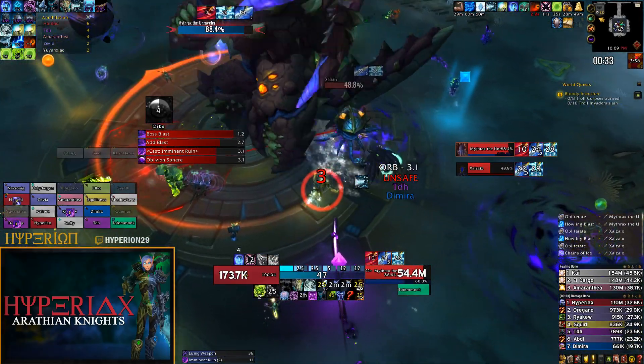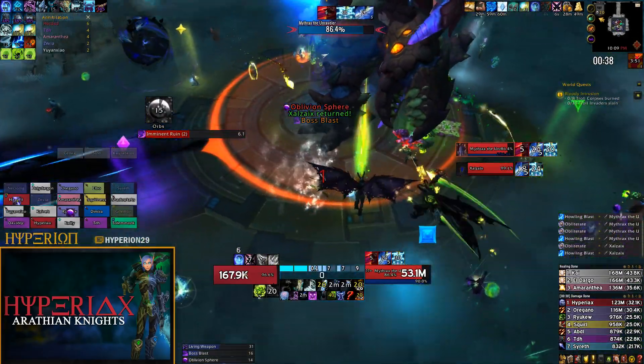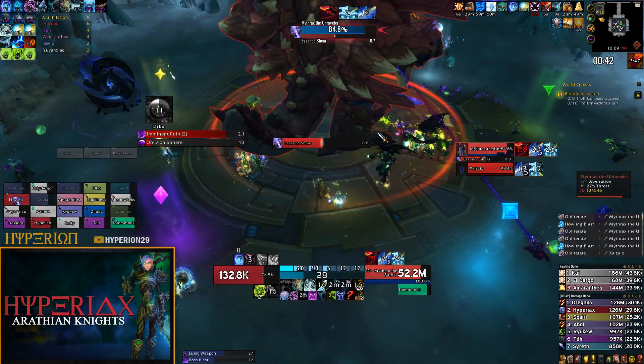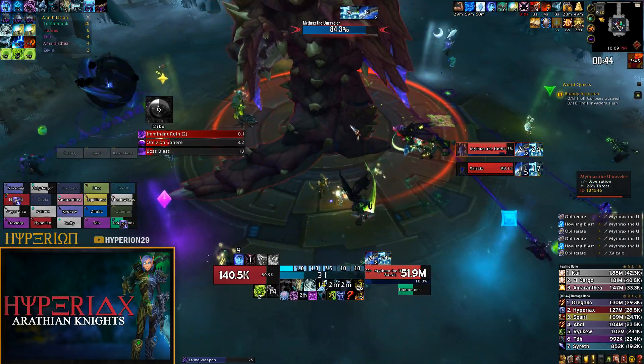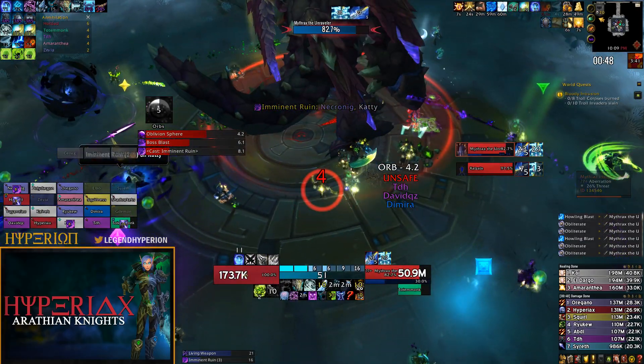About a second before the first add spawns, you can pop all your cooldowns. Make sure you're positioned where you can cleave both the boss and the adds. I typically use my Cold Heart on the add to get rid of it a little bit quicker.